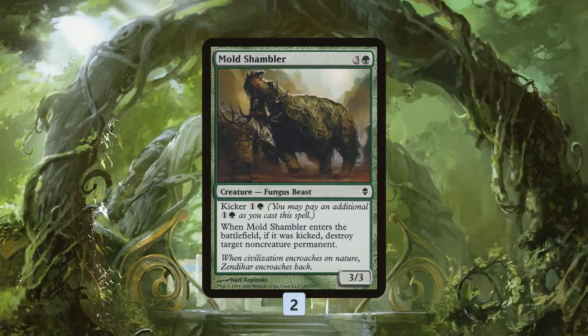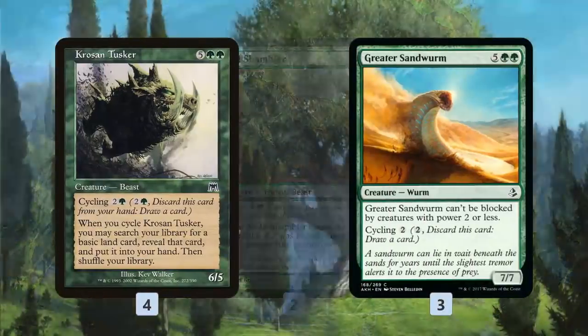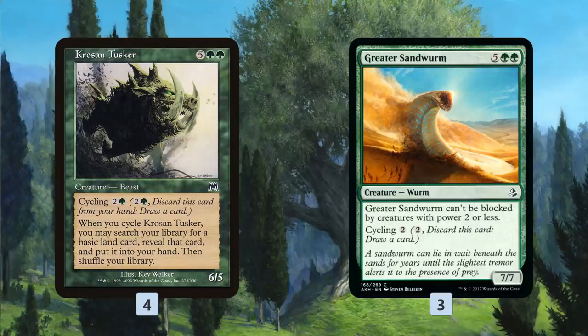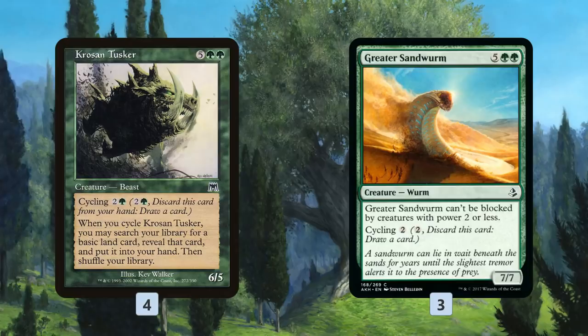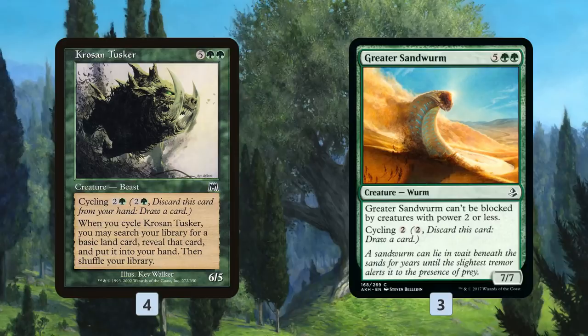So that's the first part of the deck: ramp in the early turns, then blow up lands again and again. But we also need to finish out the game. One of the cool things is our finishers are not just finishers — they're also cyclers. In the early game, Crashing Centaur is a ramp spell: we can cycle it to get a land and draw an extra card. Greater Sandworm, if we're in the early game, we can just cycle it to find more land destruction. So we're not going to get stuck with expensive finishers rotting in hand when we need a land destruction spell or need to hit our land drops, because we can always cycle them really cheaply.